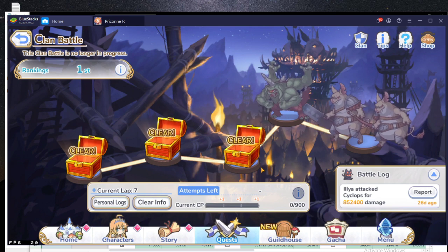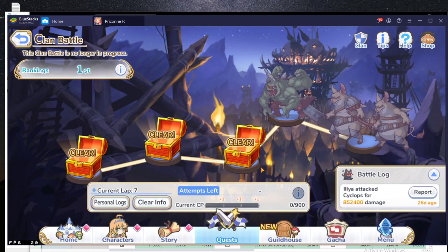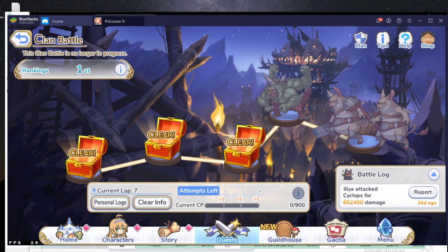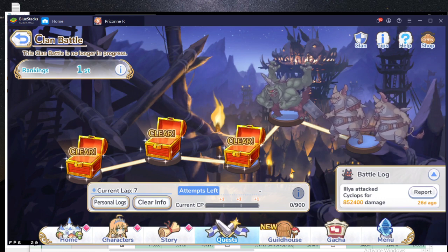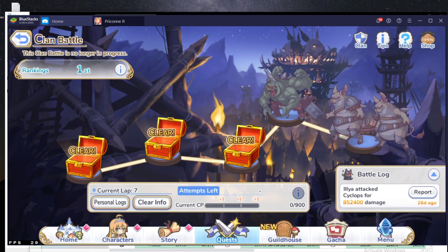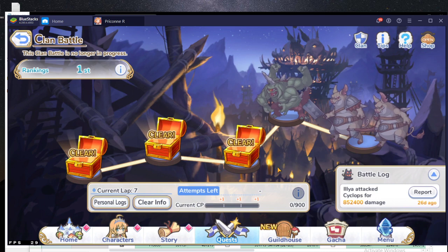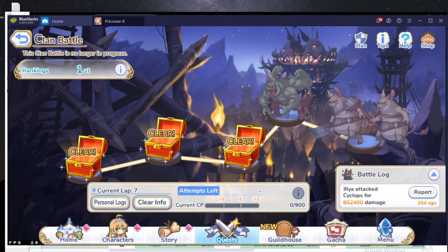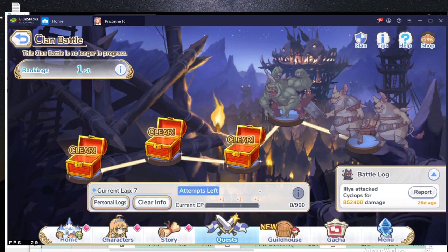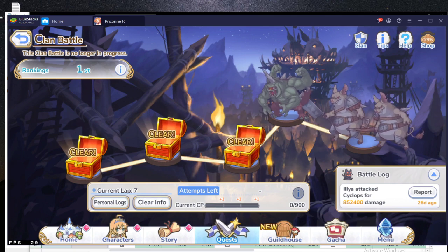Later on, it was changed so that you only get one save and load per day. Obviously, for more casual clans, you do want to save this attempt for disconnects. However, because most people now use emulator or have stable internet, it's pretty hard to screw up your run. So what happened is people can use this save and load function to redo a run that is screwed up because of RNG.